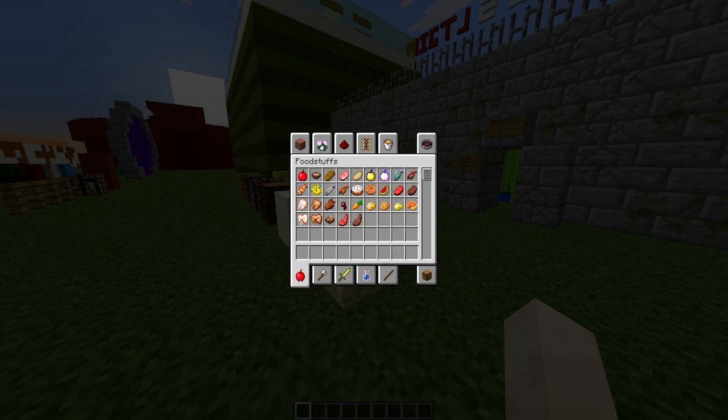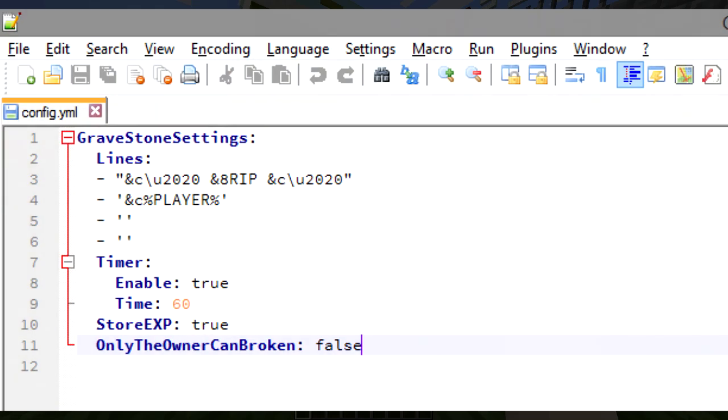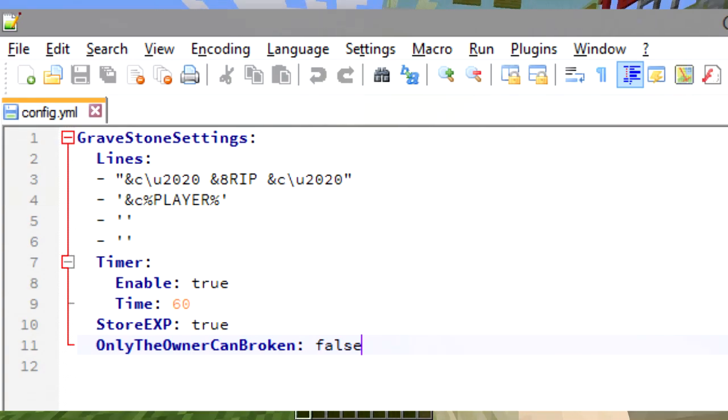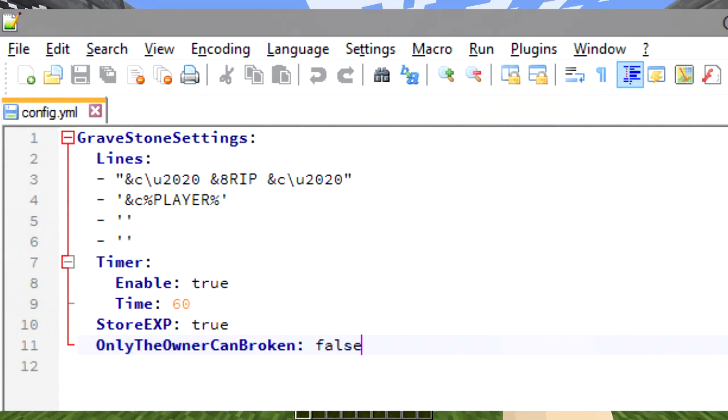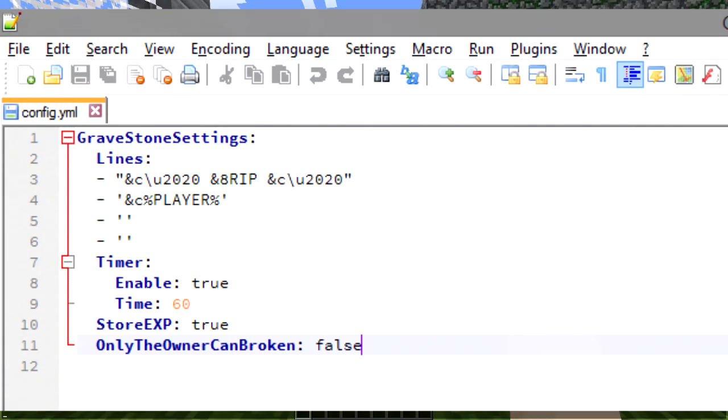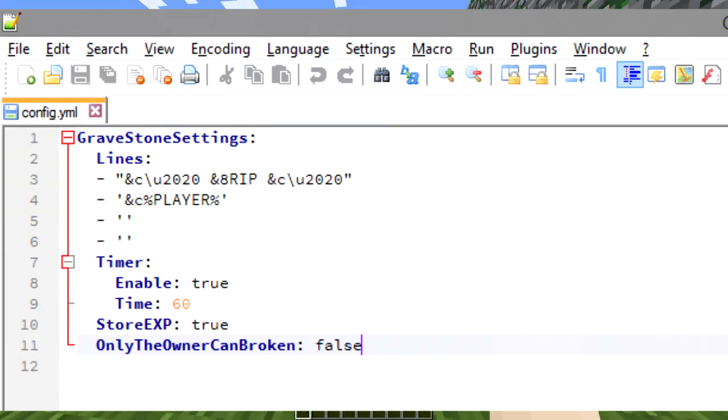I'm going to pop open a picture of the config because I haven't yet sorted out a screen recorder, as I'm on my laptop rather than my desktop PC. As you can see, you can change what's on the sign, which is really cool — you can use colour codes and move the place where the player's name is. Make sure you add the percentage sign at the start and end of the player name. You can also change the timer, disable the timer if you want, and store experience.